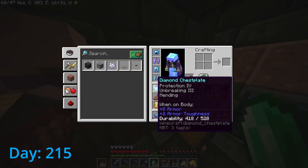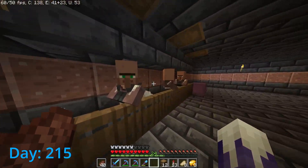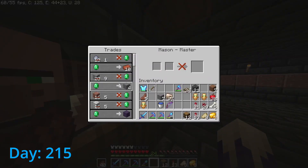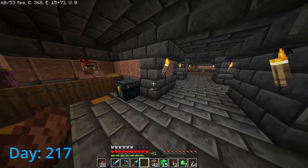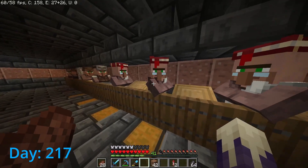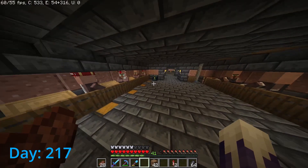Day 215 — the Hero of the Village perk finally wore off. I'm almost done with my fifth stack of emerald blocks. These guys will literally throw me clay blocks, which I just shovel up and resell back to them for four emeralds a pop. Day 217 — I discovered how overpowered Hero of the Village is. These guys just start throwing emeralds at you. You can immediately resell it to them.